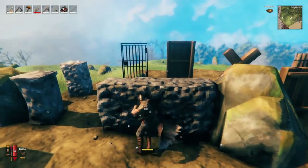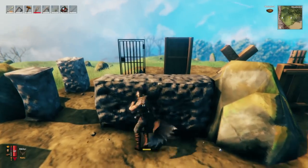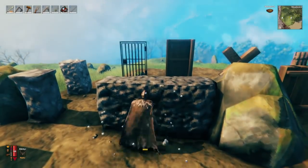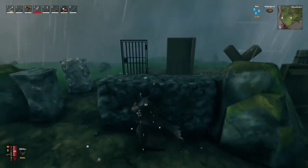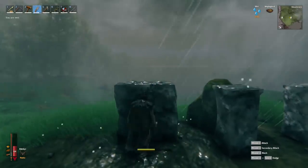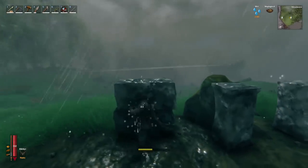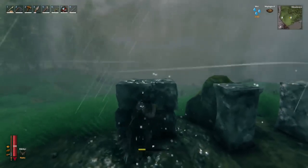Hey guys, we're here today in Valheim to check out wall durability to find out which one is the most space efficient and what walls are the strongest. I took all the possible wall options and hit them with somewhat stronger weapons until they got low health, and then I punched them with my fists to deal minor damage until they broke, to get the most accurate estimate of what their overall health is.